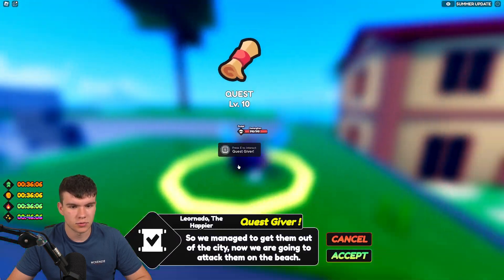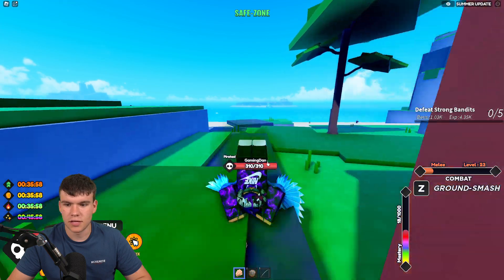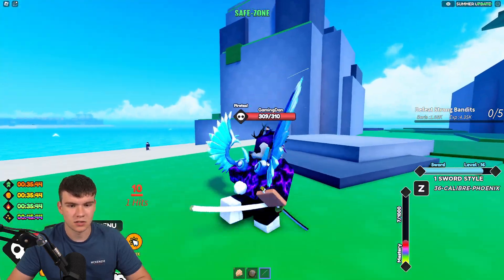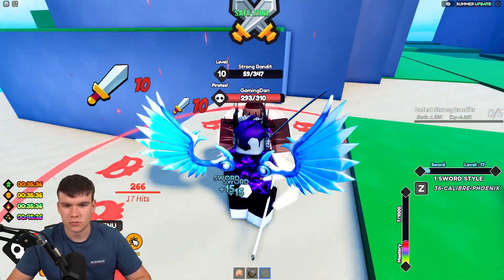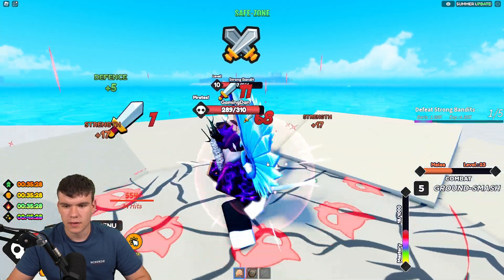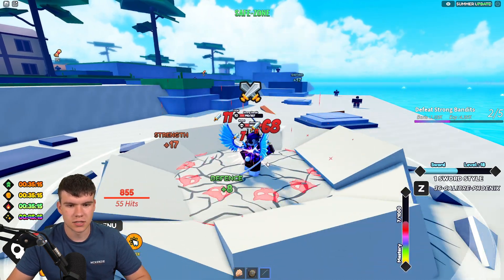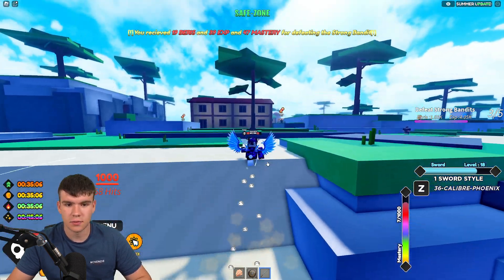Let's accept this quest: defeat five more strong bandits. I'm going to hit one — 47, 35, so that does 12. Let's hit this with the sword: 35 then 26, so that does 9. Fist is the one we want because melee is level 23 and sword is only level 16. If I get sword up to level 23 it would probably become better, but melee is definitely looking quite strong. Anyway, I've got a lot of codes to redeem so let's get into them.